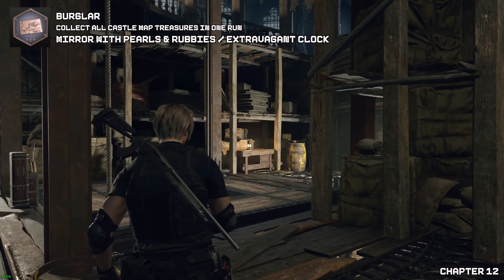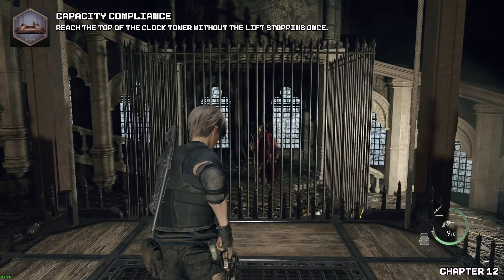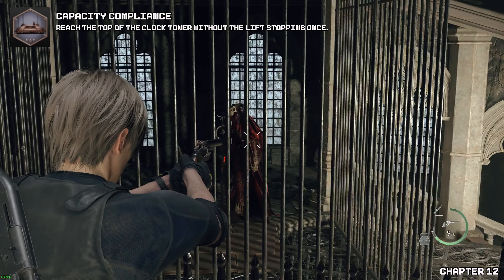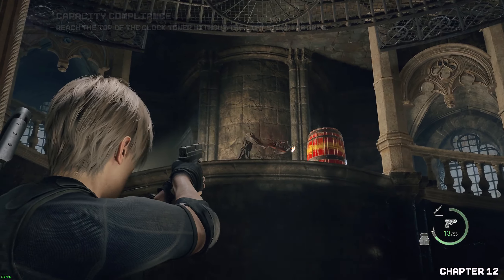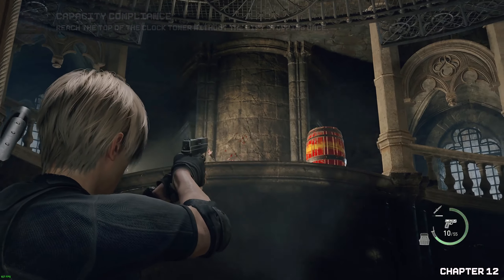Now let's go get this next achievement. This sounds easy enough, but it can also be quite difficult. It's recommended to kill the red guys as quick as possible, using your most powerful gun. From here, proceed with the lighter guns for the time being.